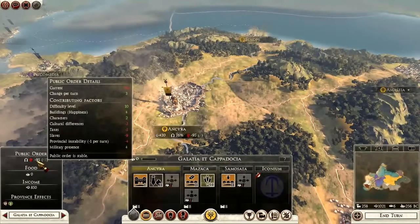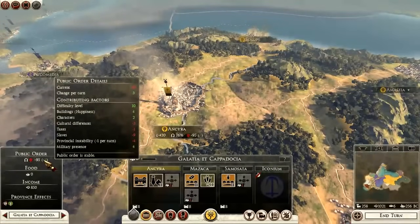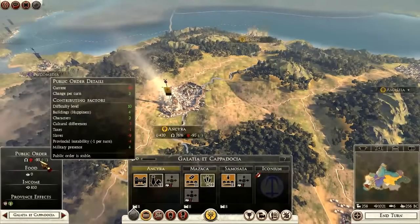If you hover over it, you can see right next to it it says plus three, and you can also see when you hover over it that my current public order is minus 95. Now if you've played the Total War series before, that sounds like a very scary number. But anyone who's played the series — calm down, it's not a big deal. Minus 95 — I just conquered this place like two turns ago, so it's no wonder they're upset.